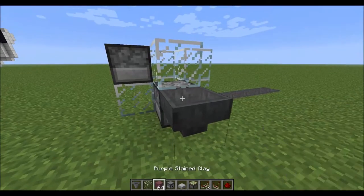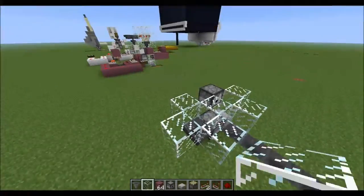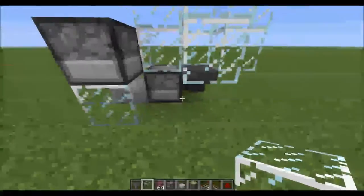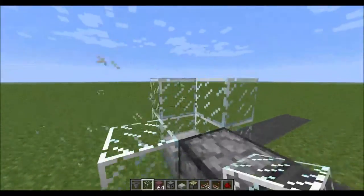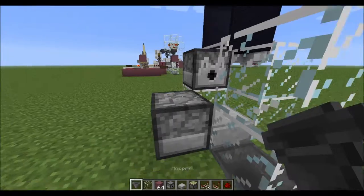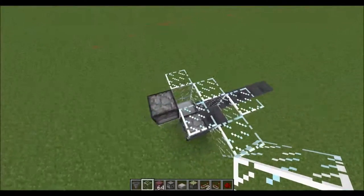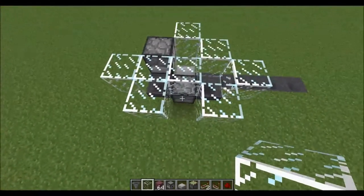From that dispenser, put a hopper right behind it, and then build another area around that hopper, similar to the first one. Put the hopper to one of the sides — either side, you can choose — just don't put it directly behind. That's the only spot that it won't work, unless you modify this design.